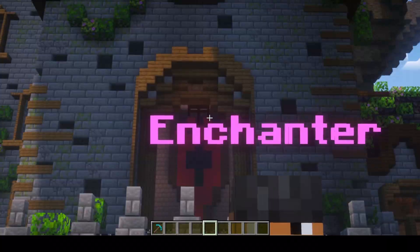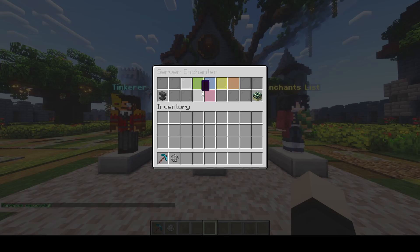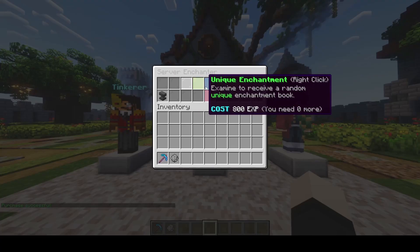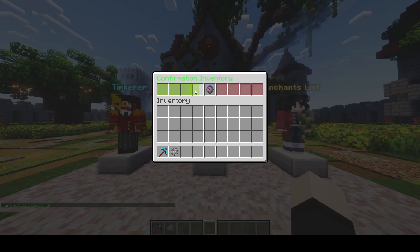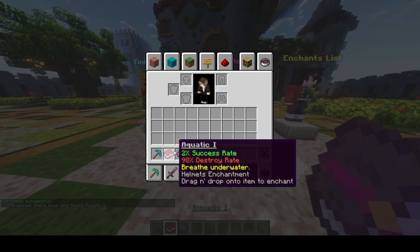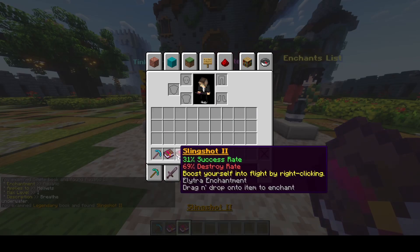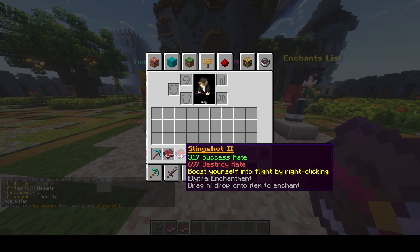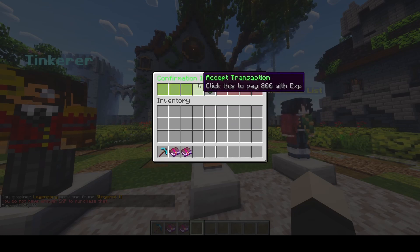The three next features are enchanter, tinkerer, and the enchants list. The enchanter is a different way to get custom enchantments — you open it, you can select the type of enchantment you want. This is fully configurable; you can toggle and disable the enchanter if you only want the enchantment table. You select the type of enchantment you want and get orbs that you can right-click to get the enchantments. You can see the description if you right-click the book — it has success and destroy chances. There are Elytra enchantments, Slingshot, and more. You buy enchantments through here.